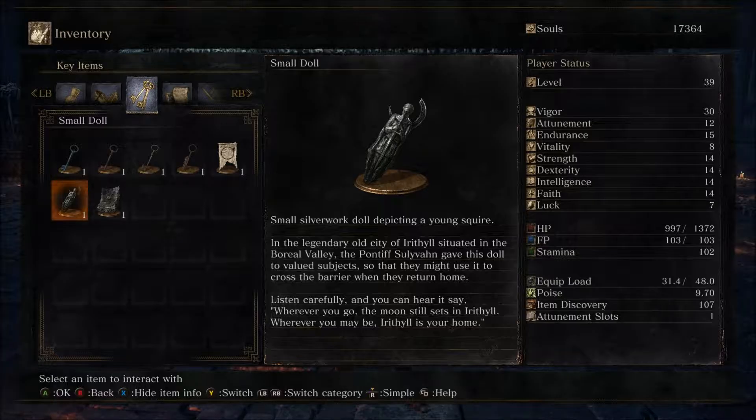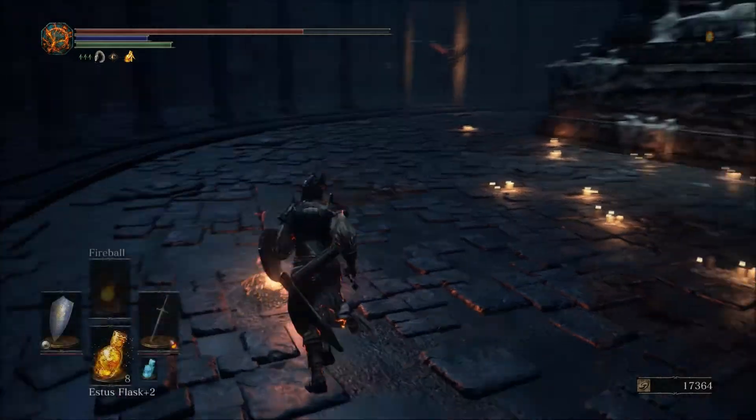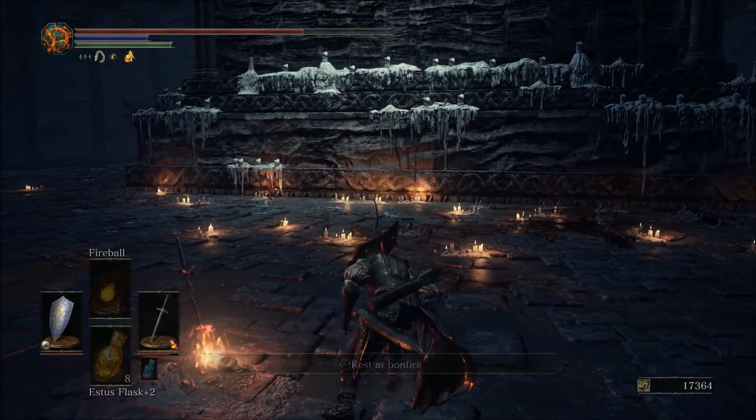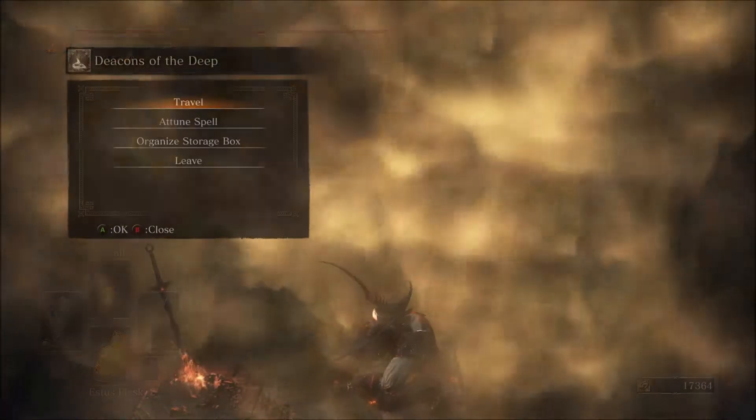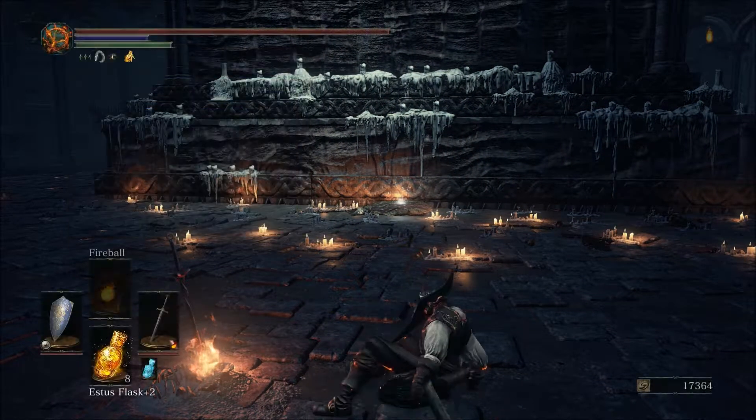In the legendary old city of Irithyll, situated in the Boreal Valley, the Pontiff Sulyvahn gave this doll to valued subjects so that they might use it to cross the barrier when they return home. Listen carefully and you can hear it say: 'Wherever you go, the moon still sets in Irithyll. Wherever you may be, Irithyll is your home.' This is a key item that we will be needing for a later episode.